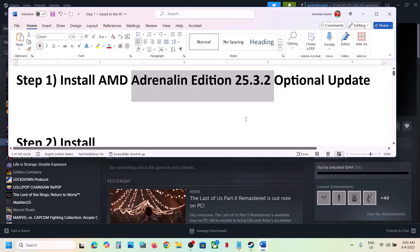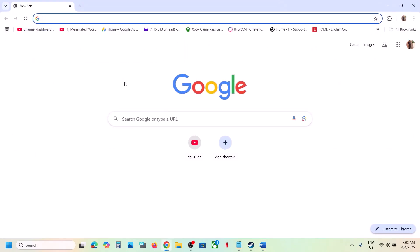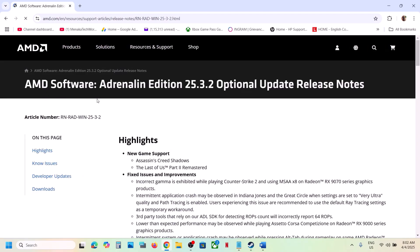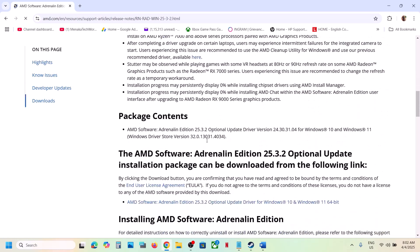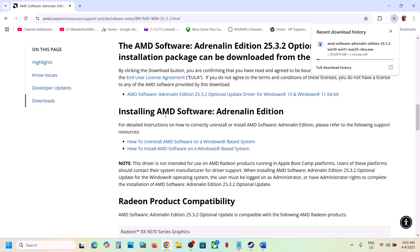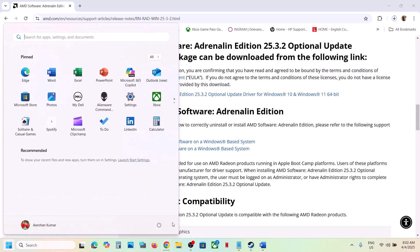The first step is to install the AMD optional update. You can search for this in Google — just type in 'AMD 25.3.2 optional update' and then go to the AMD website. Scroll down to find the optional update, click on it, and once the download is complete run the exe file and install it. After the installation, restart your computer and then launch the game.